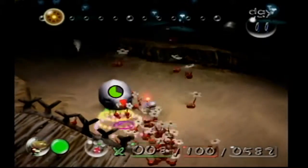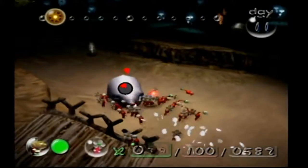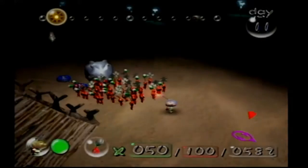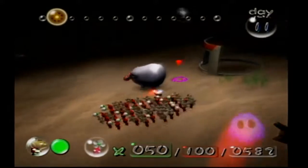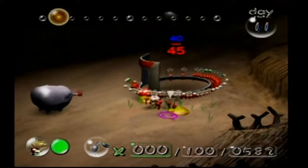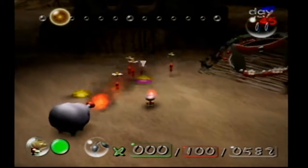Fiery blowhogs can't do a thing to my Pikmin — well, they can deflowerize them, but other than that, nothing. Why am I even bothering to fight them? All I need to do is go grab the piece. Since the fiery blowhogs can't do anything, the Pikmin can just take this back without worrying about it. I don't know what I was so worried about.